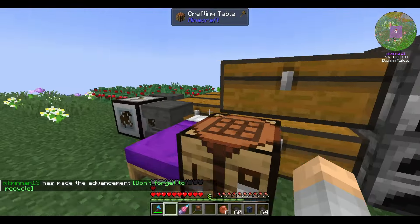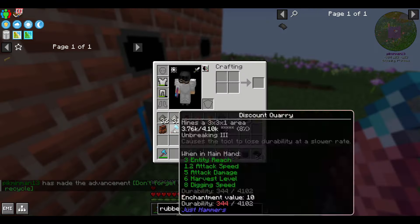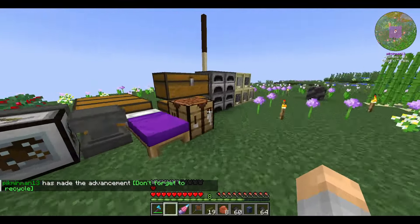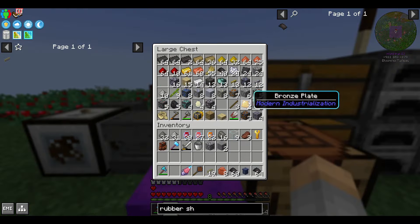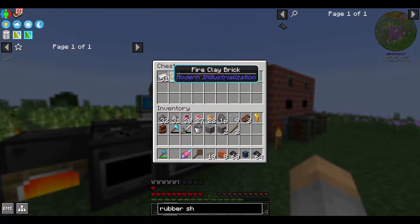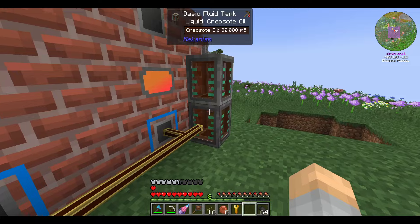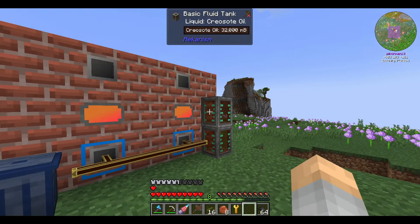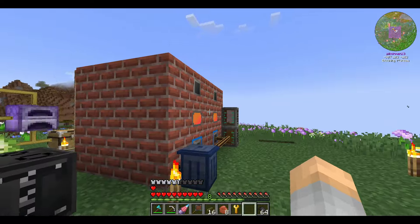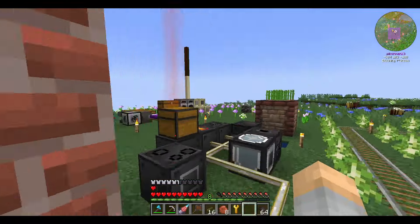If you're going to have your coke ovens running frequently to make as much coke dust as possible, you're going to definitely want to use a fluid trash can to make sure you're voiding the extra creosote. You still want to have some tanks ready to store the creosote, but you also want to make sure it's emptied so that it keeps processing. Something important about the coke oven is that you can process coal dust instead of just regular coal, which means you don't have to remacerate the coal coke into coal coke dust to process it with the steel.